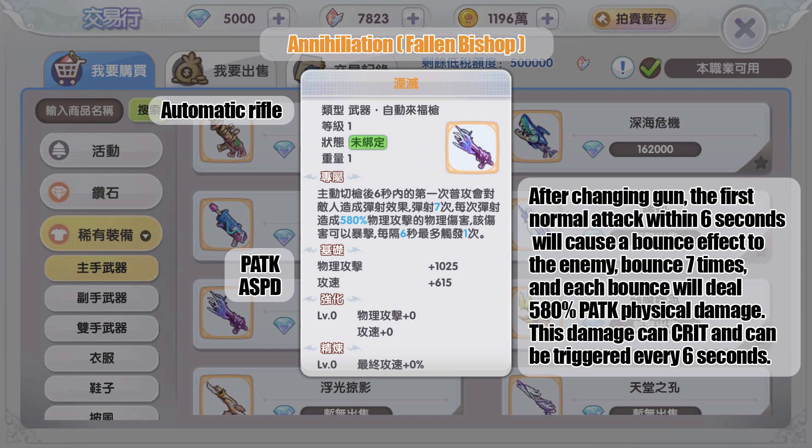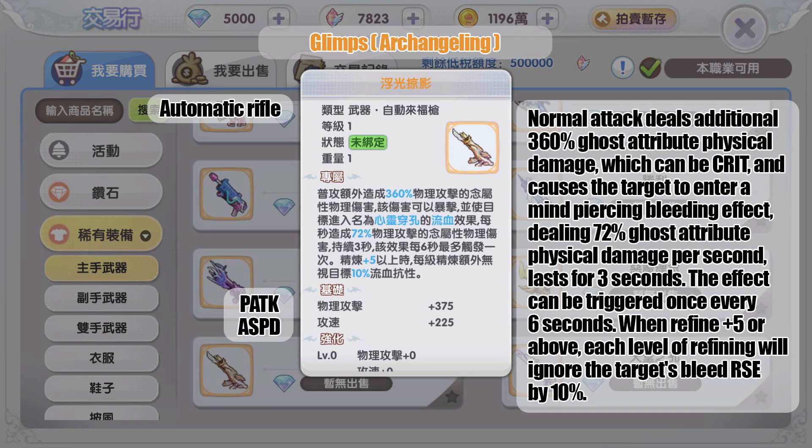The gold weapon dropped by MVP Fallen Bishop causes the first basic attack within six seconds after switching guns to create a bounce effect on the enemy — bouncing seven times, with each bounce dealing physical damage equal to 580 percent physical damage. This damage can crit and can be triggered every six seconds. Instead of a splash effect, we now have a bounce effect.